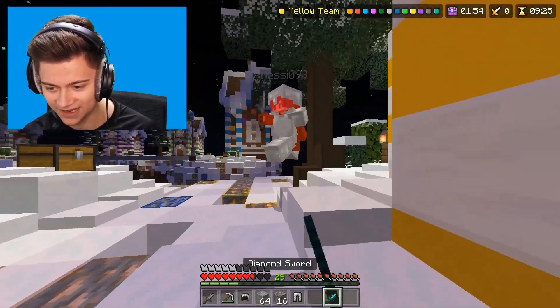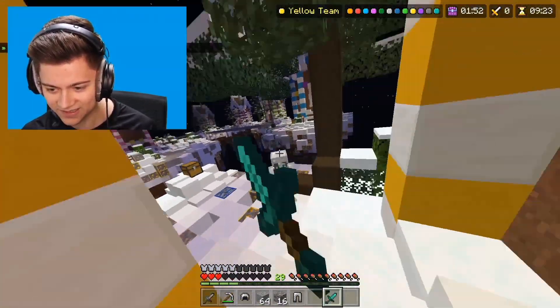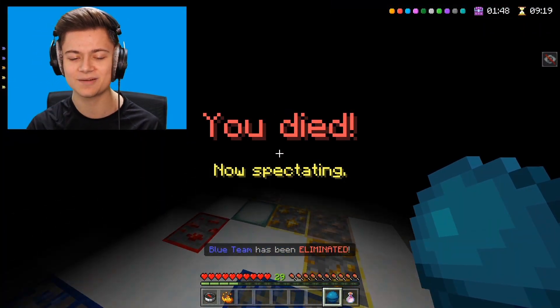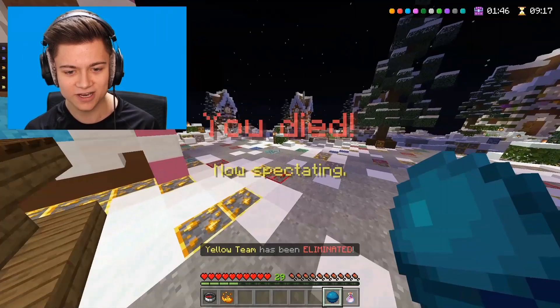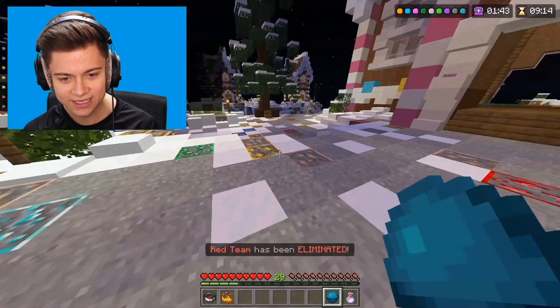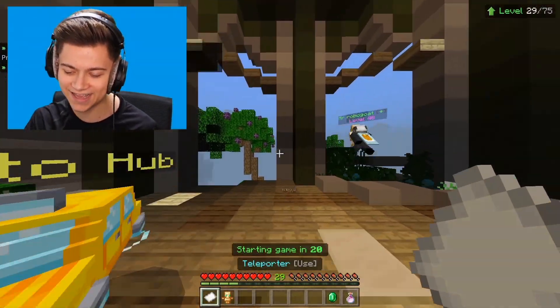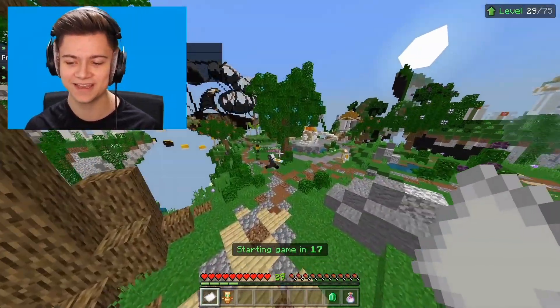Oh, this dude's actually after me, you gotta be kidding me. I thought there was another chest — makes me feel so stupid. Anyway, we're gonna go in and see if we can get the W. That was two hearts and I just got killed by Messy, are you kidding me? Stick to soccer, my guy. Oh my goodness, this dude just killed me in Minecraft.